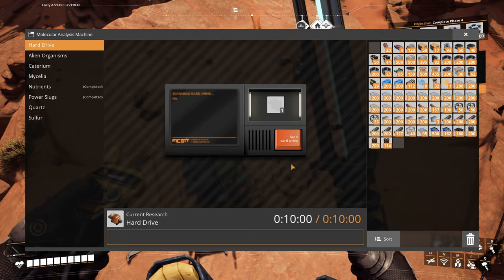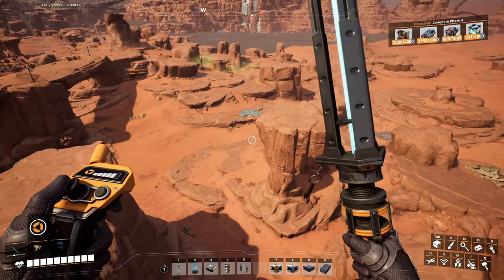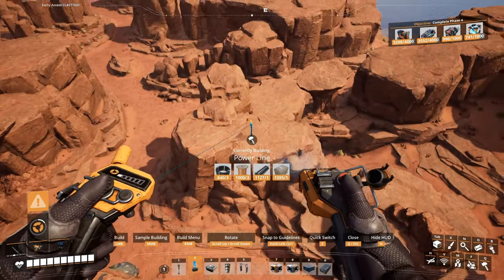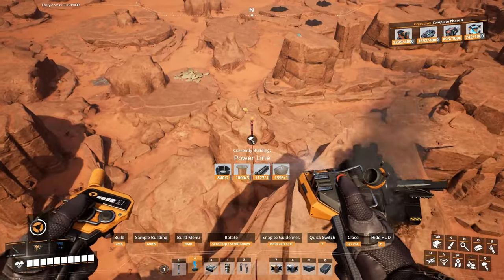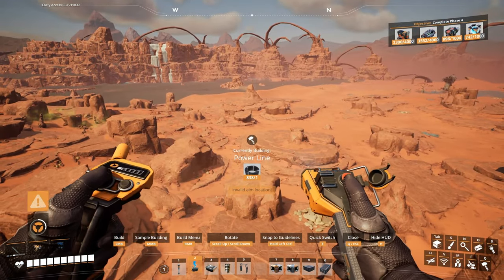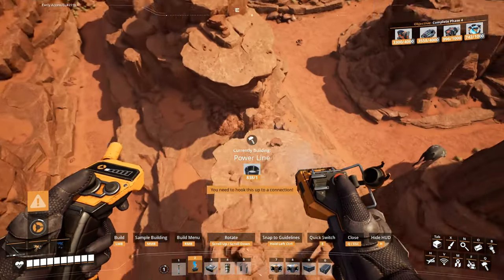Let's do charcoal. Still no aluminum thing. Let's just check this area real quick. Oh, there's a sulfur node there, and there's coal nodes over there. So if we do start in this location, it is nearby. But we don't have access to water in this area.